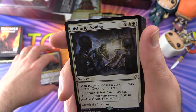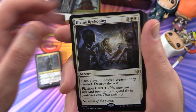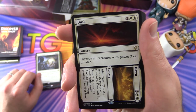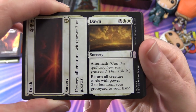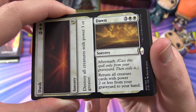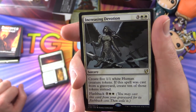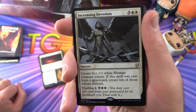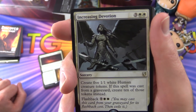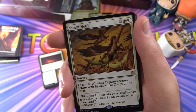Back to the regular rares — Divine Reckoning: each player chooses a creature they control, destroy the rest, with flashback for five and two white. And we have Dusk to Dawn — Dusk is a sorcery for four that destroys all creatures with power three or greater. Dawn is a sorcery for five with Aftermath, cast only from your graveyard: return all creature cards with power two or less from your graveyard to your hand.